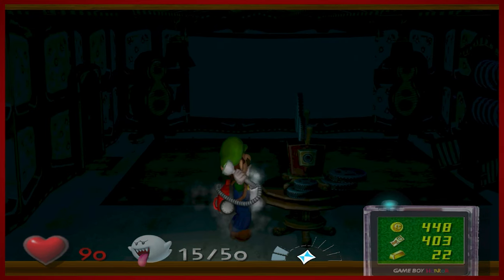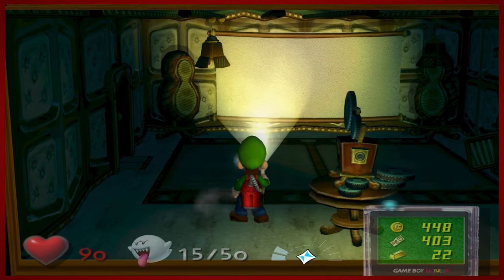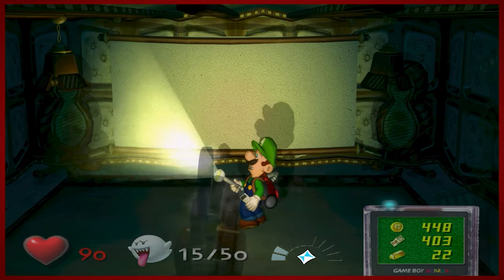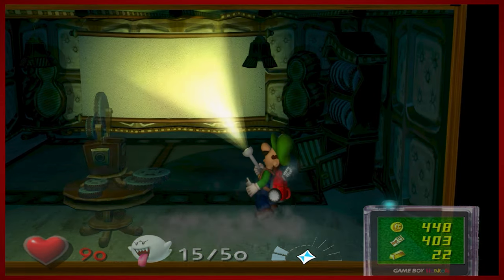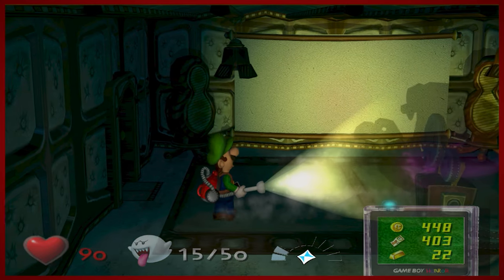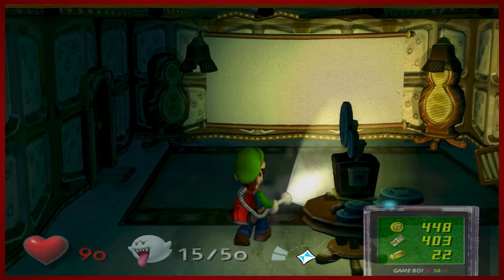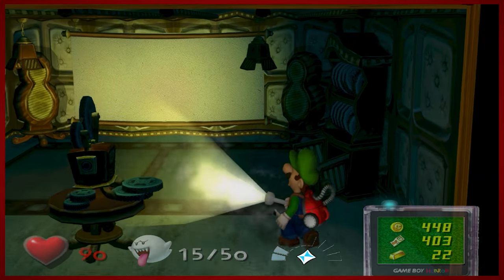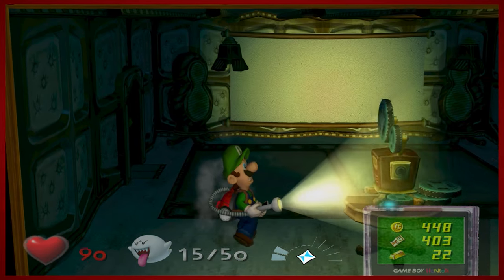Let's turn the projector on. Oh, there we go. What movie are we going to see, huh? Oh wait — there's a spooky ghost. Looks like we'll have to be quick about it, which is something we've ultimately succeeded at throughout the entire Let's Play of this game. Being quick and doing things on the first try.